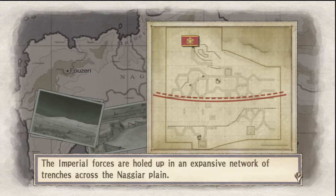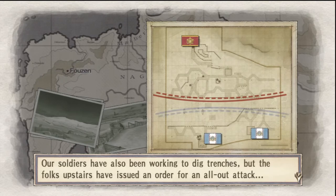In the interim, I did take the time to do some much-needed grinding. Everyone now has up-to-spec equipment, so we're all good. Unfortunately, we're down to 20 ducats in the Squad 7 retirement fund, but that's fixable. Onwards we go to the invasion of the Nagier Plains. The Imperial forces are holed up in an expansive network of trenches across the Nagier Plain.